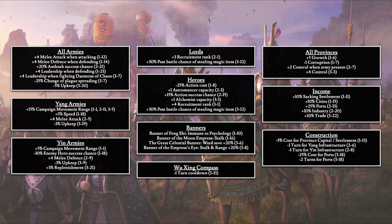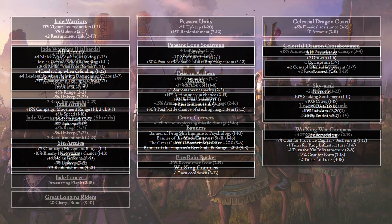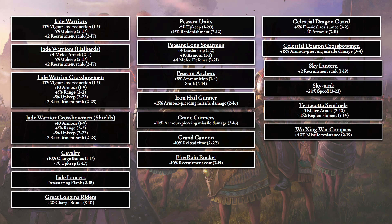For construction: minus 5% construction for all capitals, minus 1 turn for all yang infrastructure, minus 1 turn for all yin infrastructure, minus 25% cost for ports, and minus 2 turns for port construction. For individual unit bonuses — Jade Warrior: minus 15% vigor loss reduction, minus 5% upkeep, plus 2 recruitment rank. Jade Warrior Halberd: plus 4 melee attack, minus 5% upkeep, plus 2 recruitment rank. Jade Warrior Crossbowmen: minus 15% vigor loss reduction, plus 10 armor, plus 5% range, minus 5% upkeep, plus 2 recruitment rank. Shielded version: plus 10 armor, plus 5% range, minus 5% upkeep, plus 2 recruitment rank — without the vigor loss reduction as it wasn't specified for that variant.